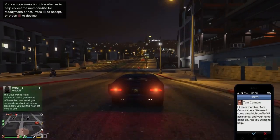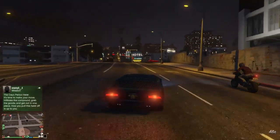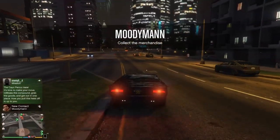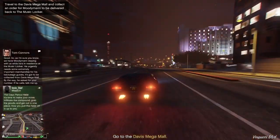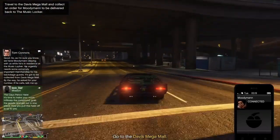You will get this message from Tom Connors. Let's do this — new contact: Moody Man. Collect the merchandise. It's a side mission.